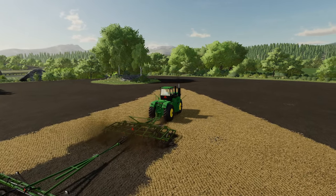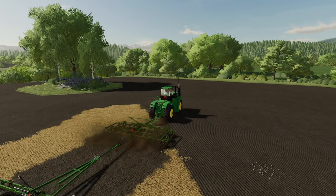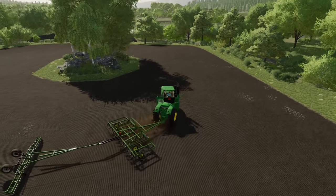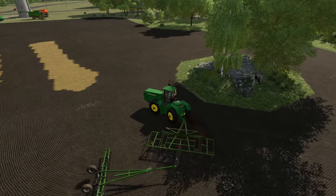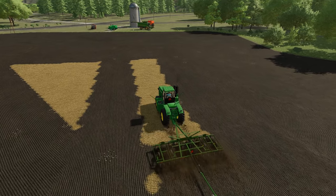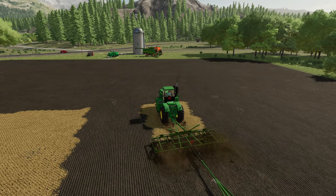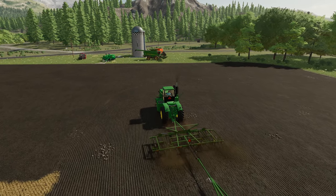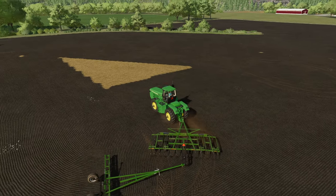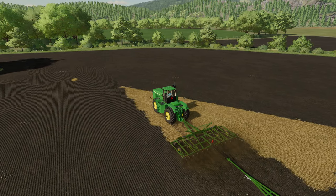We're making some progress — almost got this field cultivated. We got the roller working behind us to smooth out some of those rocks. You'll notice all throughout the field there are a lot of rocks. This field is actually in pretty bad shape — I didn't realize how many rocks were out here that were too big for the cultivator to handle. I really need to do something with them, but I'm just going to roll on and try to get the sorghum planted since I'm running out of time. Hopefully we don't cause any damage.